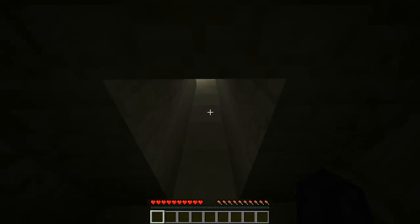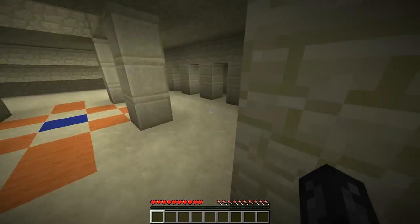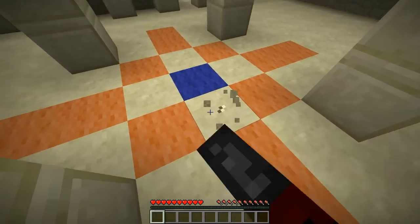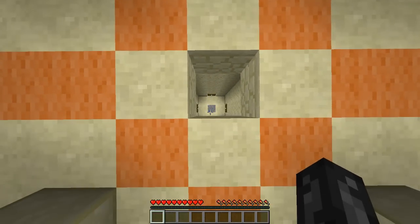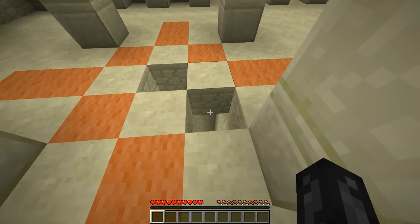Dun dun dun. I hope there's no bad guys in here, I'm not really prepared. Anyway, I know what these temples have in stock — you dig in through here, and that is a stone pressure plate there. And if you touch it, there's a bunch of TNT.